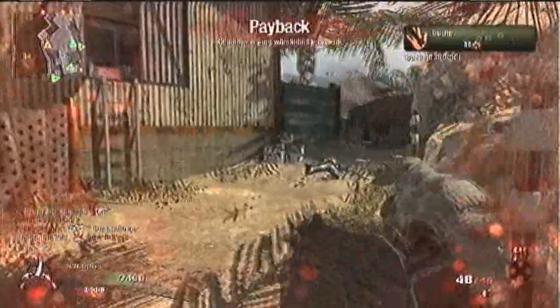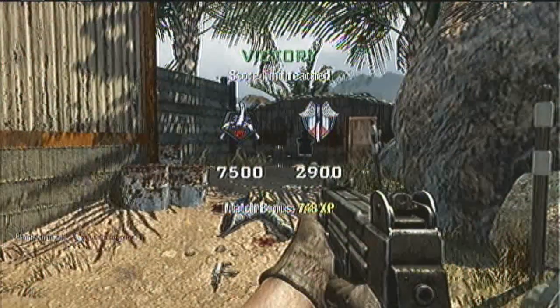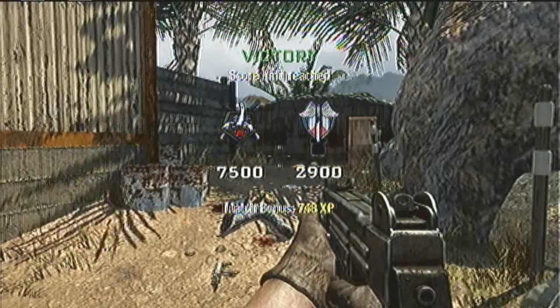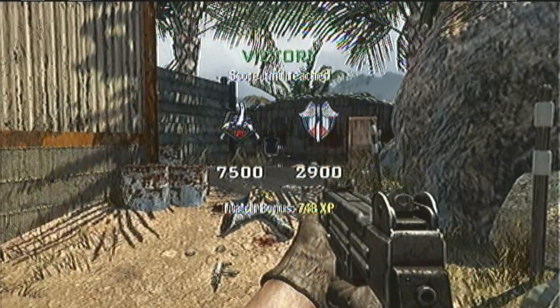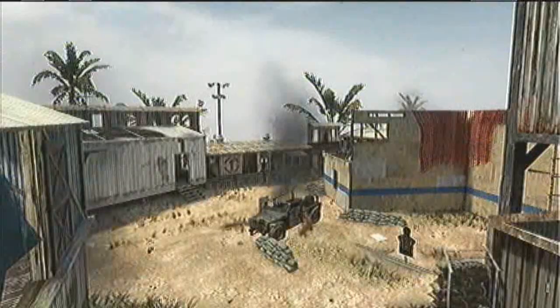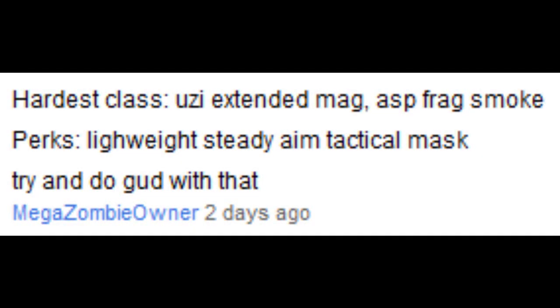Not the best score, but I did alright — I got my killstreaks once, so that's fine. My final score is 17 and 6 with the Uzi with extended mags. Once again my name is Tripwire, I'd like to thank you guys for watching. Be sure to subscribe for more videos like this and leave a comment below on what you want to see me use next. Take care guys, and I'll leave you with the original comment from MegaZombieOwner — thanks guys.